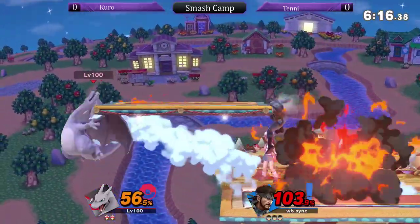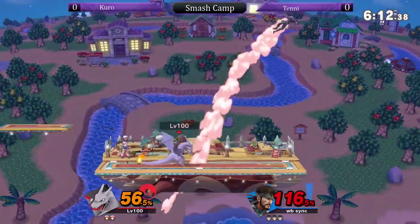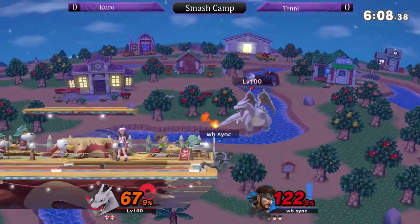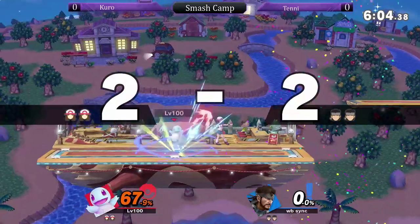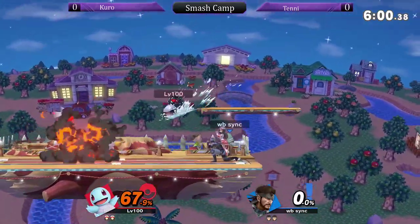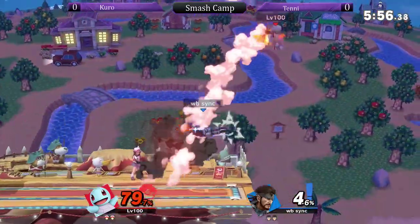Nice grab. Let's see what the follow-up is. Nice there. That was a good land jab. He kind of stood in shield too long. Barely clipped that up smash. Sending him down the depths — that was a little risky. I understand why you went for it, but you can also set up. That is a problem with Snake's recovery — it's very exploitable.